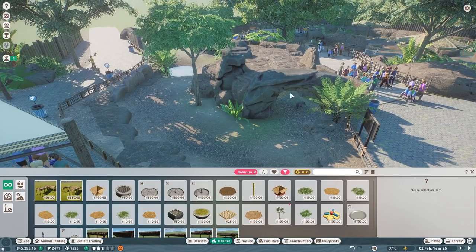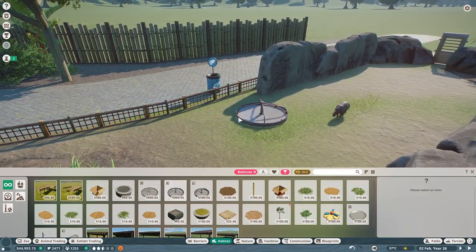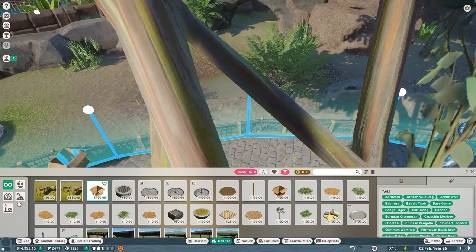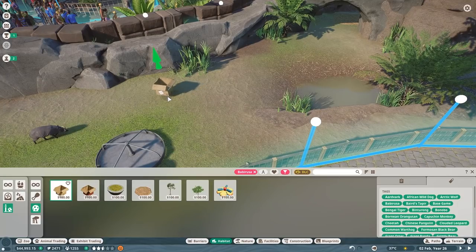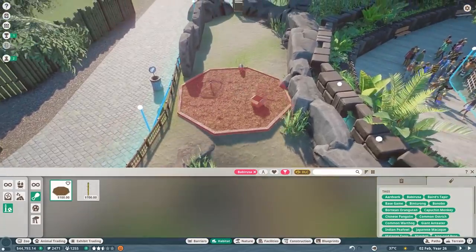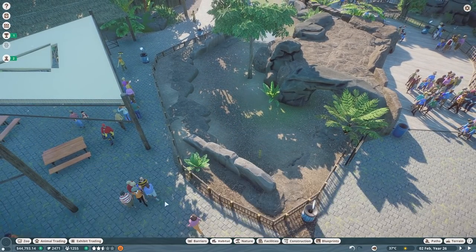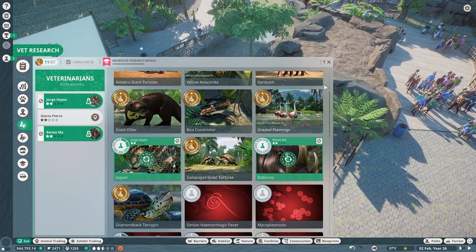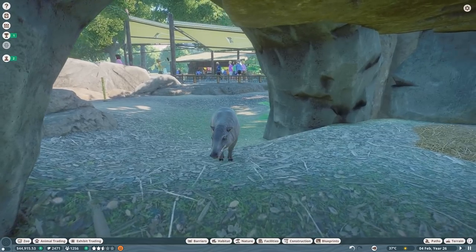They've got a scratching tree and bedding already. We need a food feeder — put that right over there so people can get a nice close view of them eating. They can also use a box — that's toy enrichment. The tree, the box are toy enrichment. And then we need some food enrichment — a little foraging thing. And let's check if we can put one of these guys on research for babirusa to unlock a couple more things.